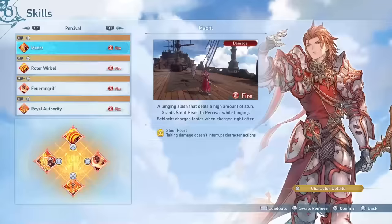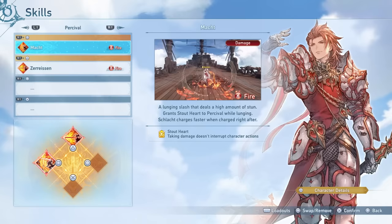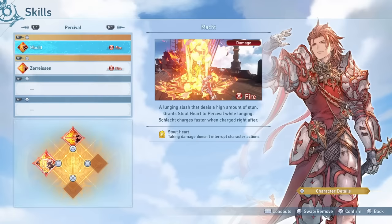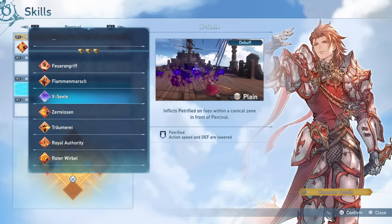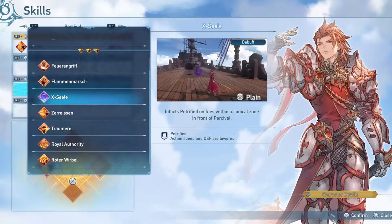We're not going to exclusively be using offensive skills on Percival. Between the two gap closers I personally prefer to go with Magd, because it deals more damage and also has a very high amount of stun, and on top of that you also get stout heart during its duration, which basically makes you uninterruptible. Additionally, Percival can also use a skill called X-Seal to inflict slow on enemies and also lower their defense, and this is actually a very powerful skill, as most characters can either apply a slow or decrease an enemy's defense, so being able to do both at once is a very good benefit.